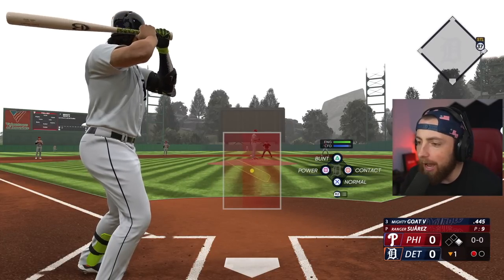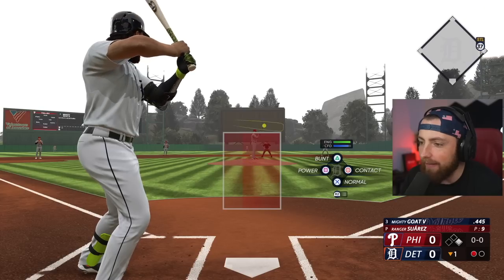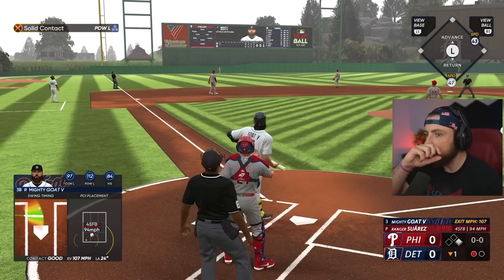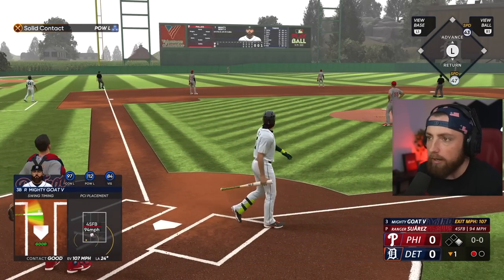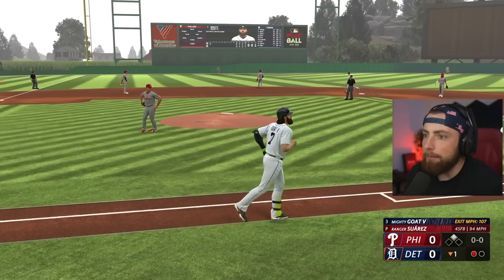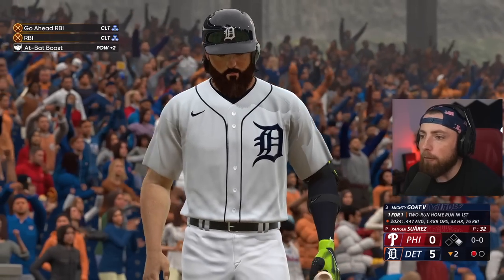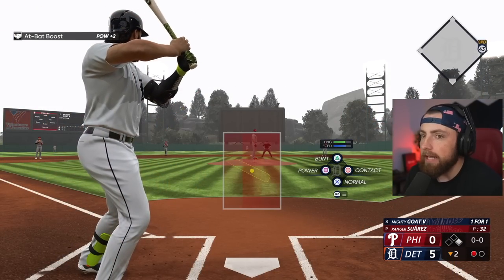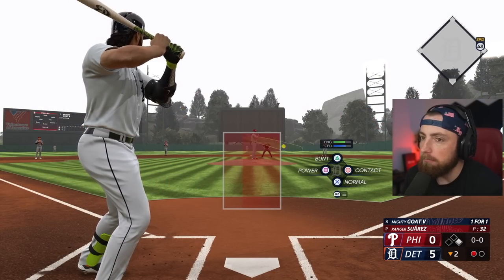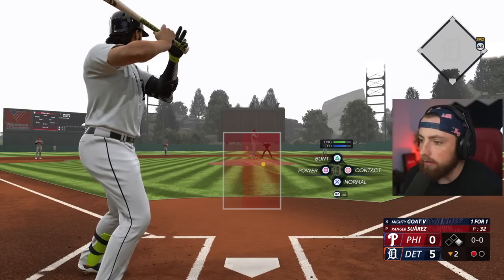That's what I'm talking about, baby — he found it! The bat flip. Let's go, we're one for one. If I go four for four this game, he can keep using this bat. But if I get out more than twice, this bat is getting returned.